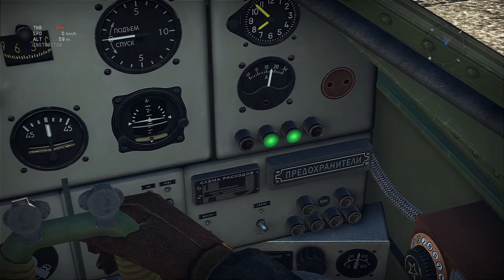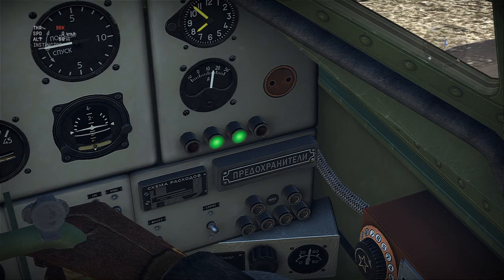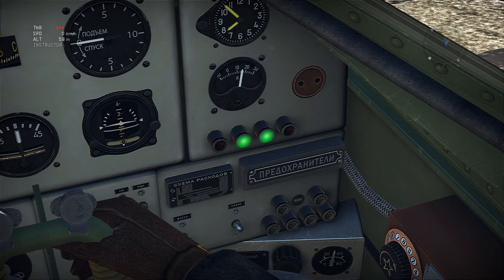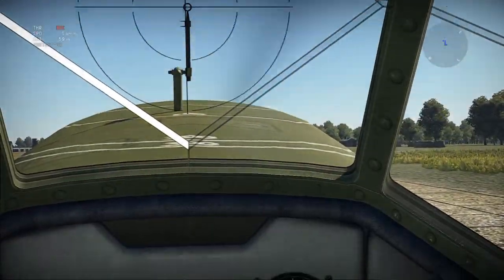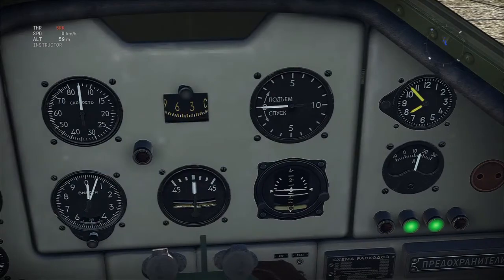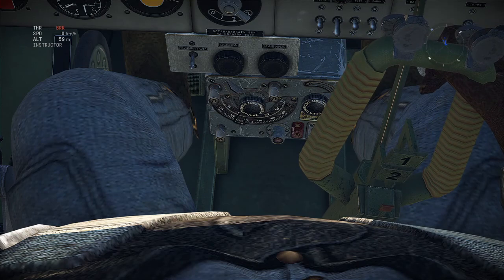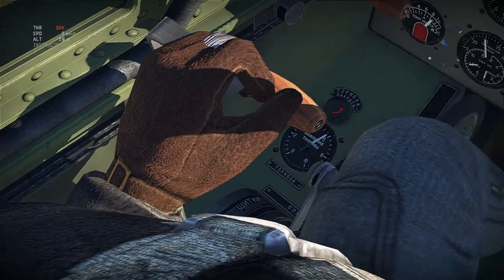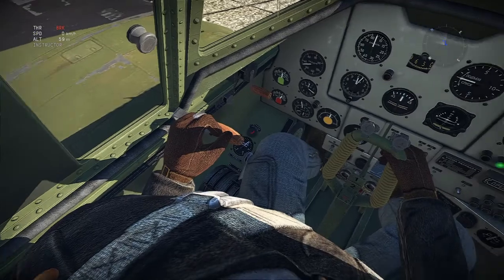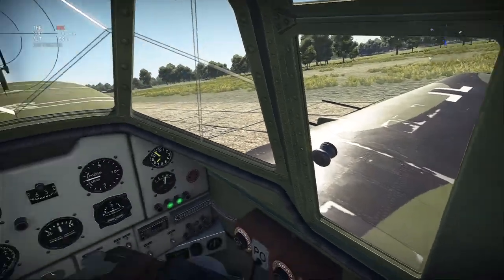Over here we have some Russian words. I cannot pronounce Russian, but I will try — Nanspinan-nana. Well, that went terrible. Those green lights there tell me that my landing gear is down. If we had our landing gear up, my propeller would not be operating. So that's a good sign. A few of these other things could be fuel gauges. Over here is your throttle — your throttle stick. I'm going to move that up to 50.